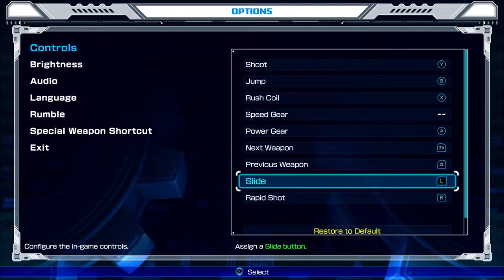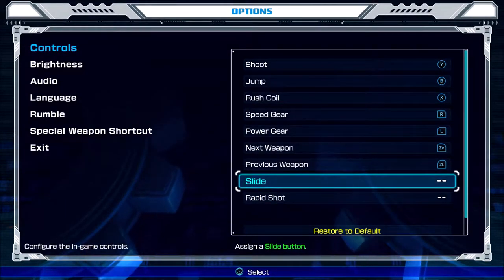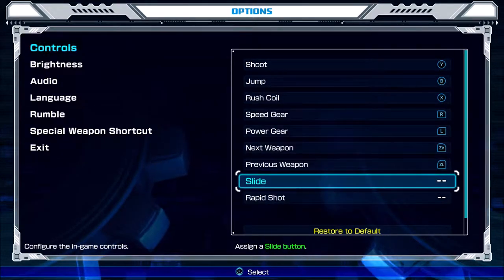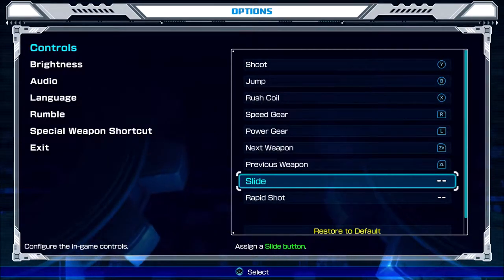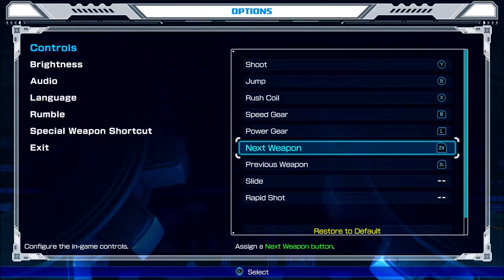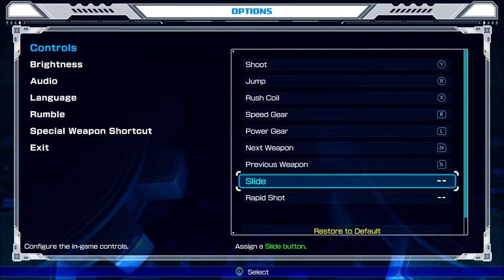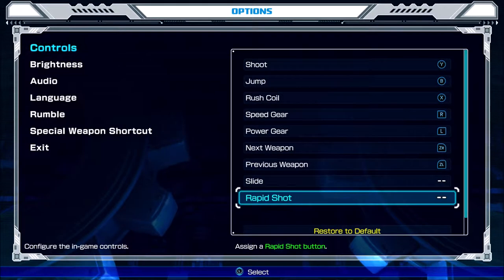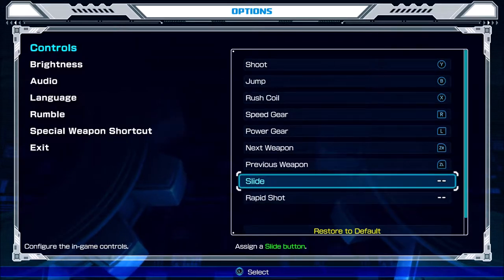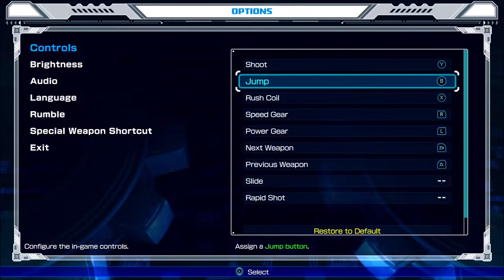What's the speed here? I'll do L and R. Okay, this is the pro controller right now. What is the speed and power here? I guess we'll learn what those are later, but I'll show the slide and rapid shot later in the video if it's okay.